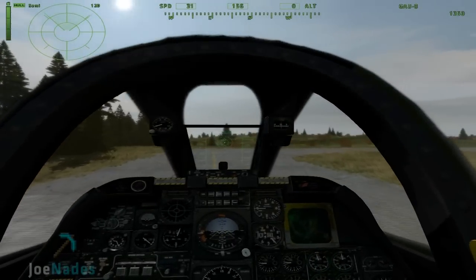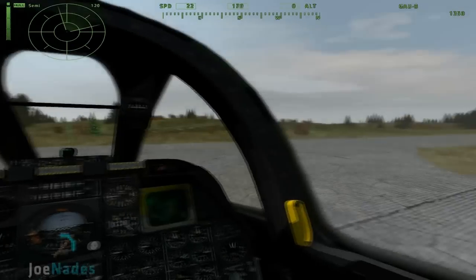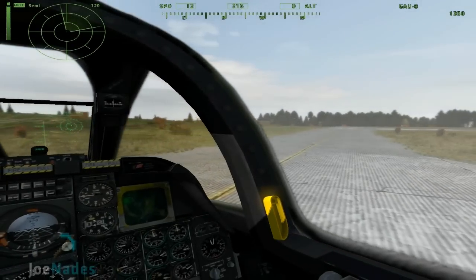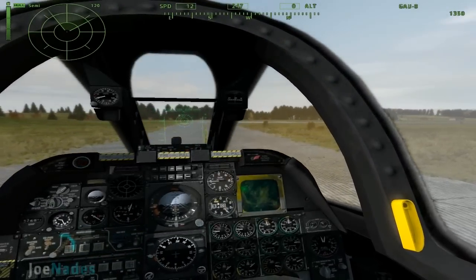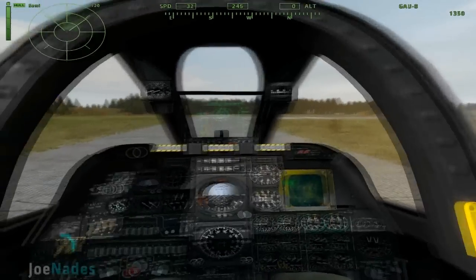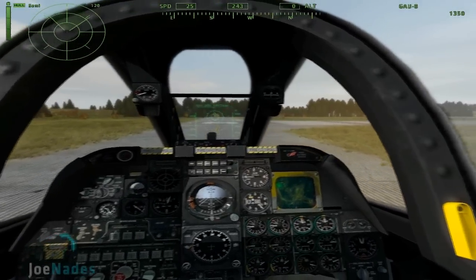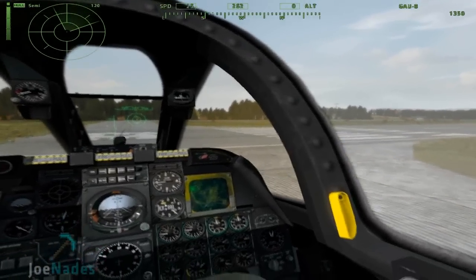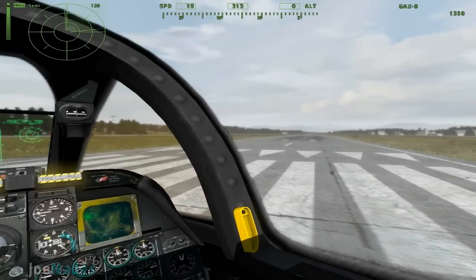Let's get ourselves onto the runway now. As I'm coming up to this corner, I may want to slow down a little bit, so I press Z — or 'Zed', for you Americans — just to get moving around this corner without hitting the grass. And then a bit more power to speed up again, get back to 30 speed. If you followed the vehicle tutorial, you'll know what the SPD at the top means — that's speed. And obviously ALT is altitude, so that's how high you are, above ground level.